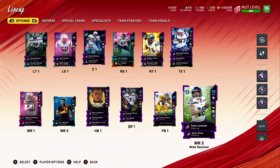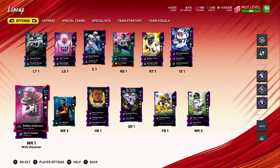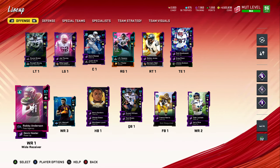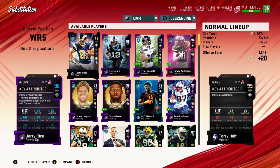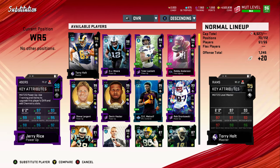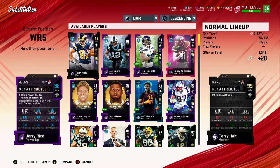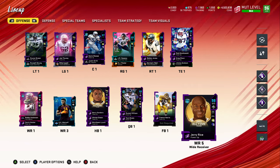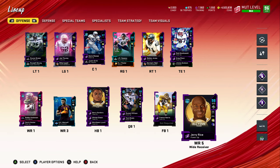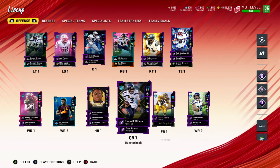I have different types of receivers on my field. Certain receivers have different animations. Look at Jerry Rice — he is 6'2" and he has a balanced step in his arsenal. He's more of a possession type of catcher, so he's not going to be your fastest guy, but he will have good routes where he can possession catch the ball. He's like a security type of catcher.